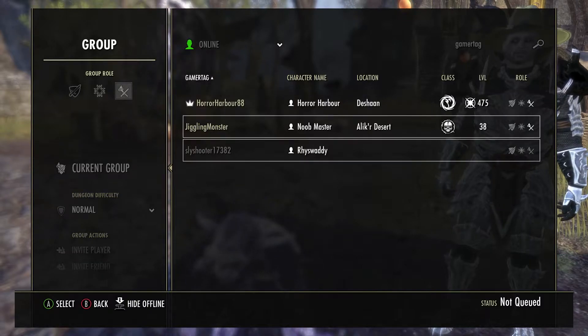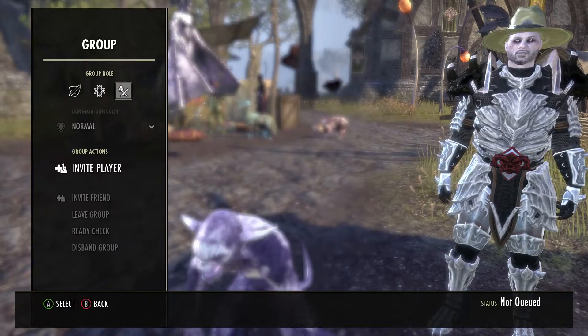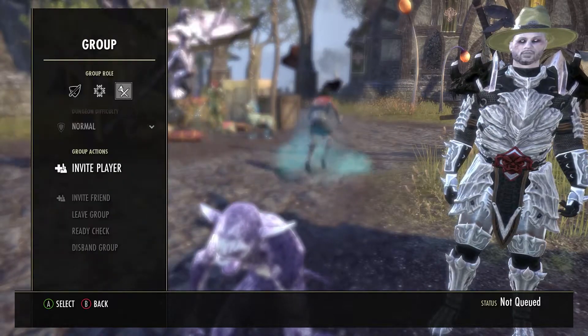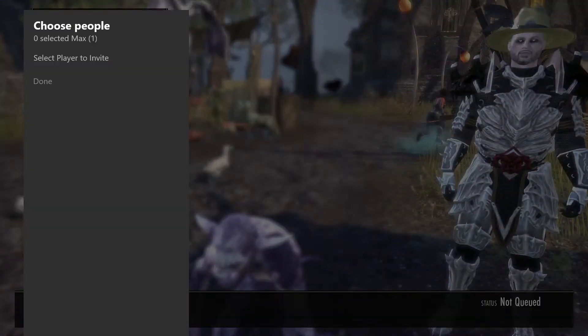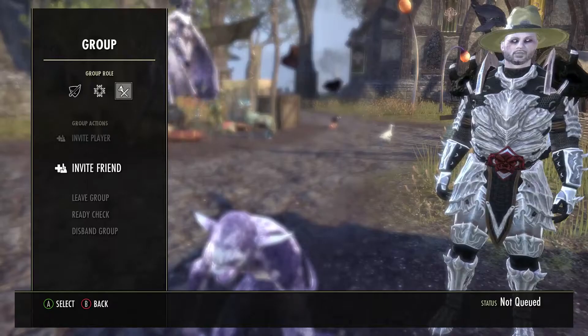This is my current group with my friends at the moment. There are a couple of ways you can form a group. You can invite players by pressing this and entering a gamertag, or you can invite friends by pressing that and choosing a friend from your friends list.